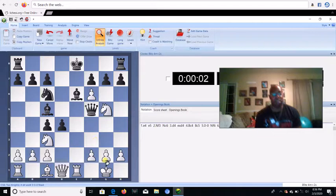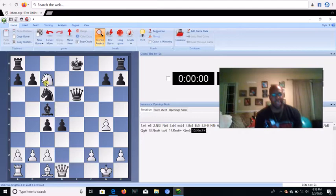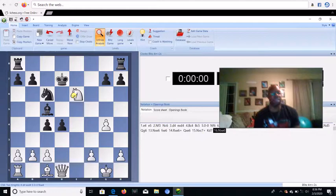Not only is Knight C3 a developing move, but it's also an attacking move because we are attacking the Queen. The Queen can't take the Knight because he'll lose his Queen since the Bishop is pinned by the Rook. So the move is Queen F5. Then we go Pawn G4, and let's say Queen captures F6. The move is Knight D5. After Knight D5, we're already hitting the Queen on F6. Let's say he goes Queen G6 — then we immediately go Knight captures E6. With Queen G6, if he goes F captures E6, we automatically go Rook captures E6 and his Queen is lost. He has no choice but to take this Rook. But then Knight captures C7 check, King D7, and then Knight captures E6 — he loses his Queen.